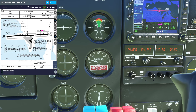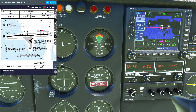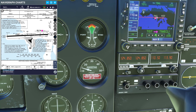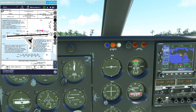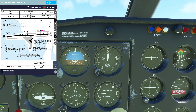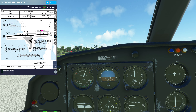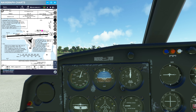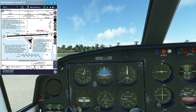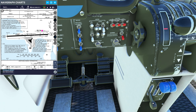Anguilla 264, squawk 1406, runway 1-0 is in use, wind 060 at 13, altimeter 29.96. Copy that - squawk 1406, altimeter 29.96, runway 1-0 is in use, we are ready for taxi, Anguilla 264. Anguilla 264, runway 1-0, taxi via Foxtrot Echo Alpha, cross runway 1-0 at Foxtrot. Foxtrot Echo Alpha and cross runway 1-0 at Foxtrot, Anguilla 264.